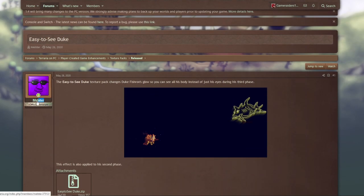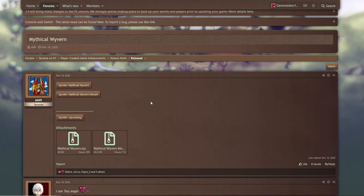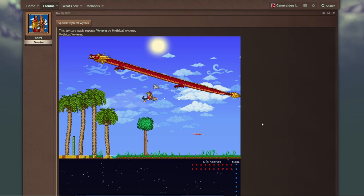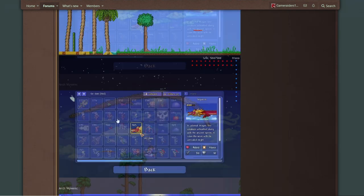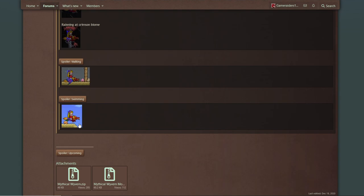My boy Melster — we know him for making the Minecraft Terraria texture pack — released something I might use. Is it cheating? It's Easy-to-See Duke. I hate Duke's final form; even his second-to-last form is annoying. His final form where he's teleporting everywhere gets tough to see, especially if it's raining — this will help a lot. We also got the Mythical Wyvern, which turns the wyvern into the Chinese New Year one, and there's also the Arc Wyvern. These wyverns look really cool — they're not in the PC base game unless you play with mods like Consolaria, but they have great sprites.